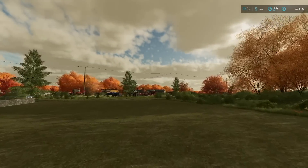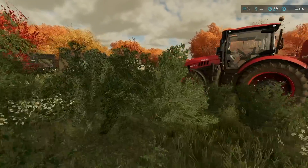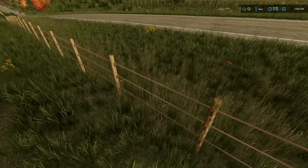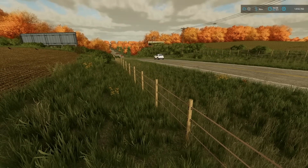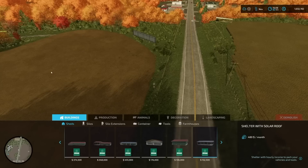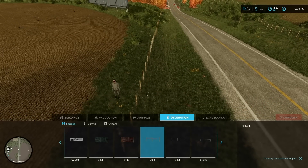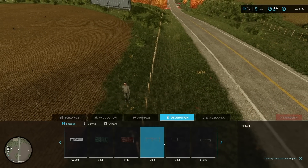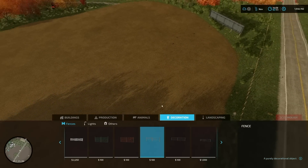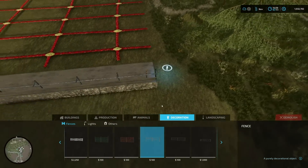Now we can focus on the fencing. I do want the fence to match roughly what we've got down around the rest of the fields, farms, and areas. So everything's using a setup that looks to be some type of wire or maybe metal fence with posts going through. I think we found the right one here — they all just say fence, but I think this is the one. It may not be the best at holding cattle in, but I think it'll be just fine.